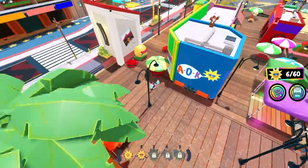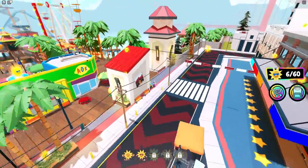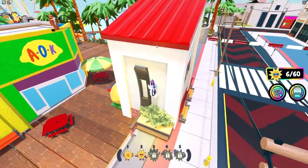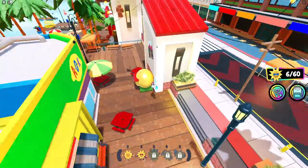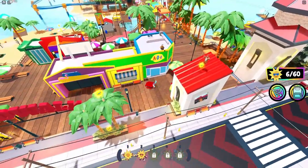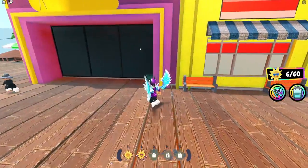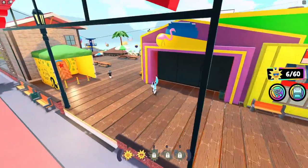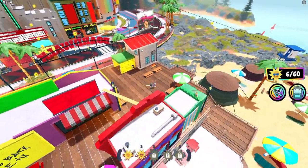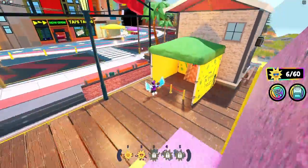There is one up here — to get up here I think we need to use the zipline things. Actually, you can't use this to get up here, so we'll claim that one a bit later. We're going to move on to some more right now. I've got so much to choose from I don't really know which ones to go after first.